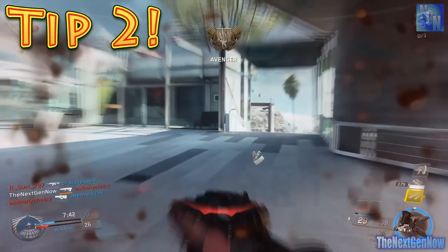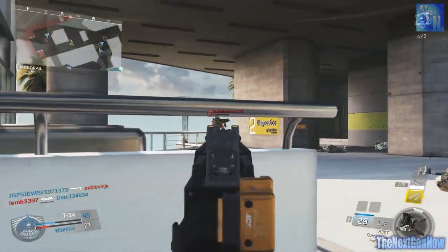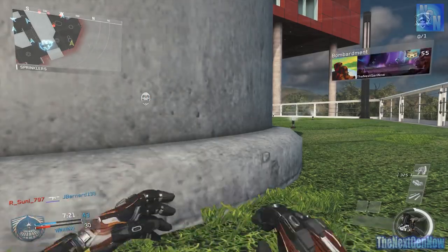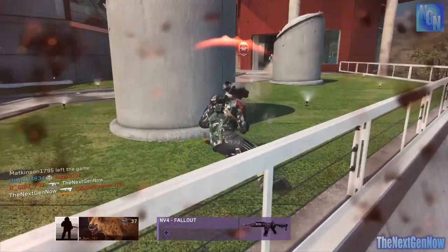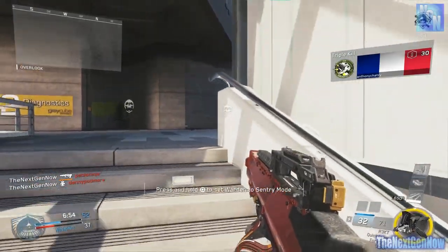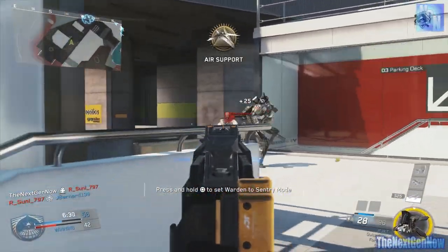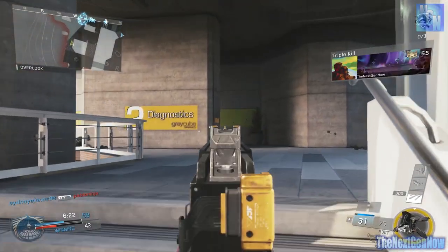Next tip — related to aim — is strafing. How many of you use your left thumbstick moving left and right when you're in a gunfight to fine tune your aim? If I'm aiming at an enemy and I'm slightly to the left, I tend to adjust using the left thumbstick. A lot of people use the right thumbstick, which moves quicker on screen and makes fine horizontal adjustments harder. Try putting stock on your gun and adjusting your aim with strafing — it can help you get on target and make you more mobile to avoid enemy bullets.